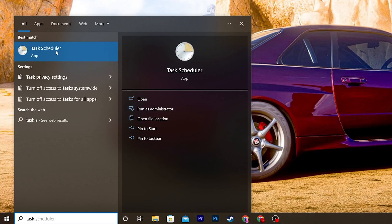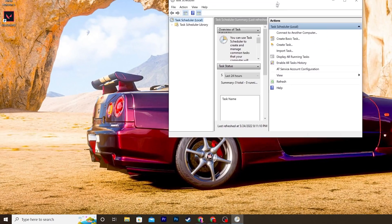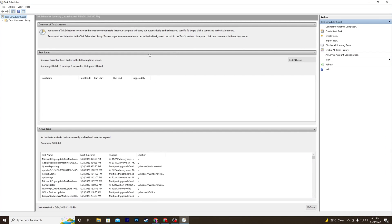Now go to Windows Search and search for Task Scheduler. Make sure to run it as administrator. In the Task Scheduler interface, you need to create a task so that the software automatically runs in the background to clear the standby list memory.